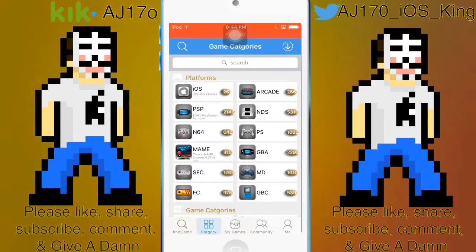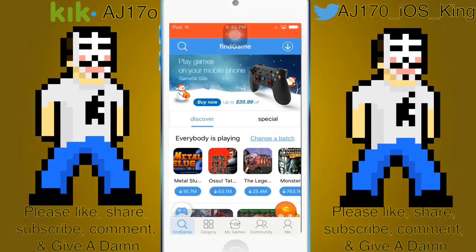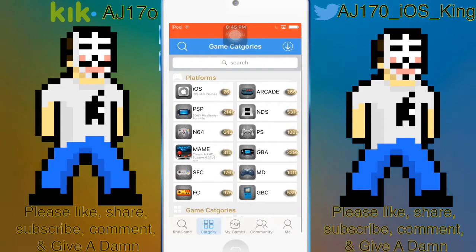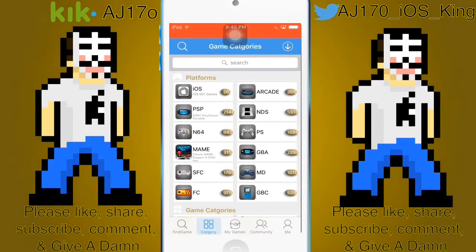It's already open. Normally it'll open up onto a page that looks like this. Sorry for my phone in the background, but as you can see it has iOS games — 26 different iOS games that you can download. It's got arcade, PSP, NDS, Nintendo 64, PlayStation 1, MAME, GBA, Super SNES, MD, NES, and Game Boy Color, and then there's even all the categories. This is absolutely amazing.